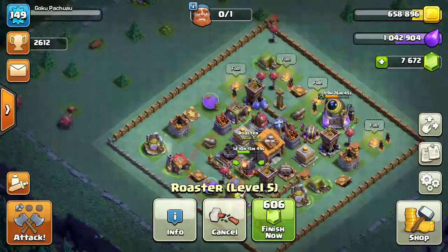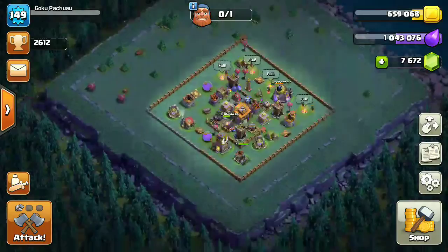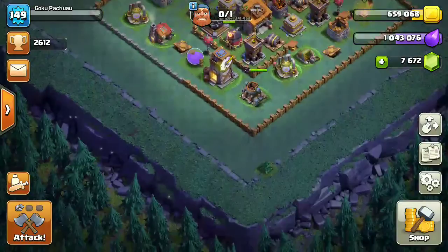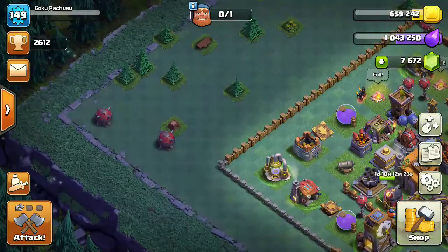Since I'm upgrading the Roaster, I kept the air bomb on this side. The attack is likely to come from the top left side or the bottom side, but as you can see the bottom side is very close to the base, so attackers are very unlikely to attack from there.